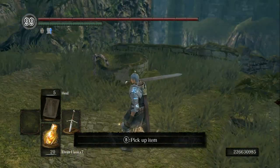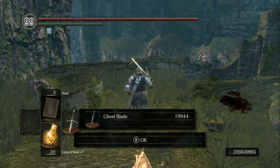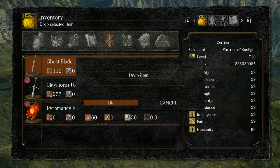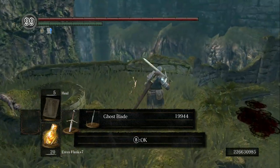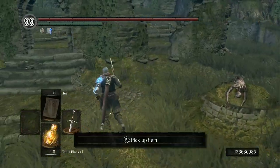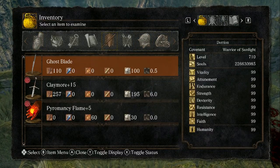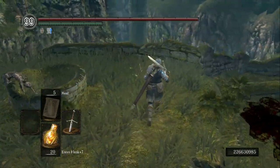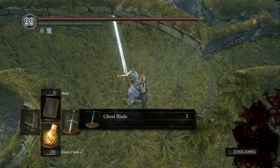Once that's done, go back to the Ghost Blade — or whichever weapon or armor you want to duplicate — and pick it up. Now go to another spot and drop it. Keep repeating this process until you run out of stacks or until you have the desired amount that you want. In this case I only wanted three. We picked it up and here we go — now I have three Ghost Blades and I only had one to begin with.